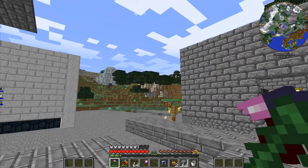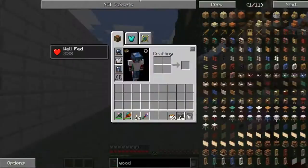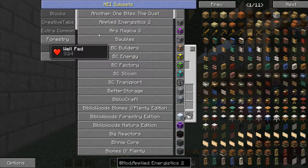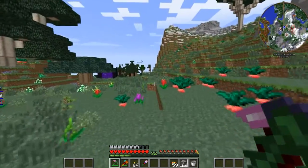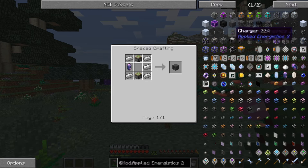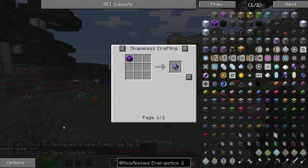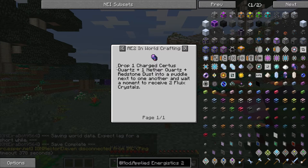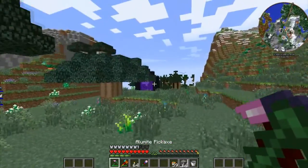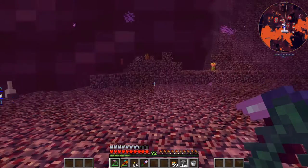Welcome back! Before we do anything else — it's actually a few hours later and I've done nothing because I had other things to do. We need to make some equipment; specifically, we need one charger and one inscriber. For both we need pure fluix crystals. To make them, you drop one charged certus quartz, one nether quartz, and one redstone dust into a puddle of water. I've made myself a Nether portal off camera — I already went into it for netherrack for the death knell.